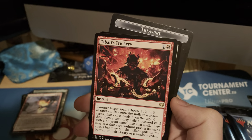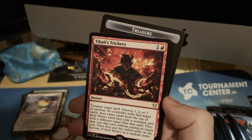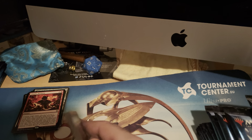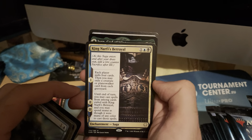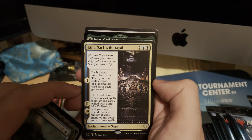Tibalt's Trickery — I like this one. It counters a target spell, then the controller mills some cards and exiles the top cards of their library until they exile a non-land card with a different name than the countered spell. They may cast that card without paying its mana cost, then put the exiled cards on the bottom in random order. It's a red counter spell for two — pretty good — but the chances of giving them something worse is always there. Look at that alternate art — beautiful.